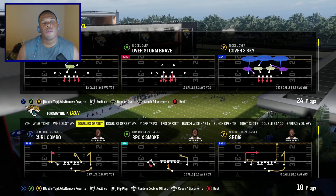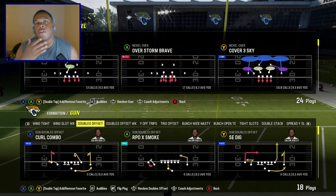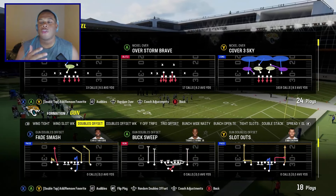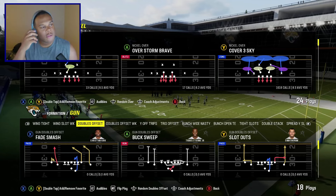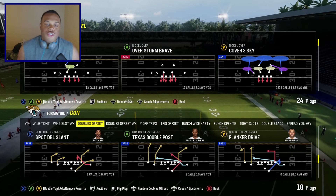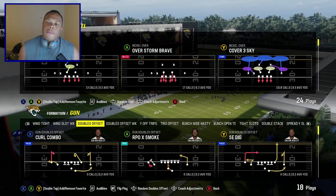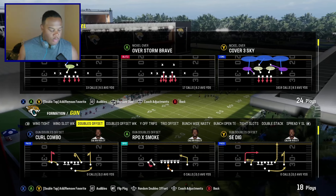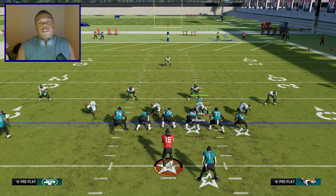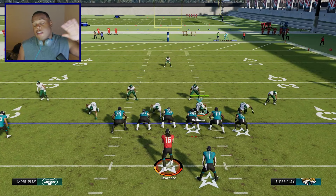I found I'm in the Jaguars offensive playbook, Gun Doubles Offset formation. I was out here just playing around with different plays, and it got me thinking about how people just really want to make all types of adjustments to their plays when they have the most optimized plays when they play the game. You don't need all that. There are a lot of really, really good stock plays, and one of those is the Why Split and Dig right here. I'm just going to take you through a couple of ways that this play can beat you stock — you just have to make the right read. There are also some really good adjustments you can make to this play to really take it over the top.